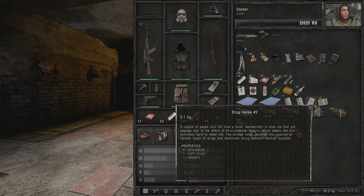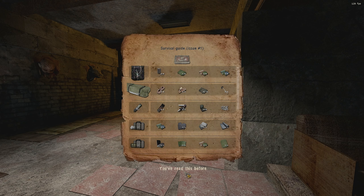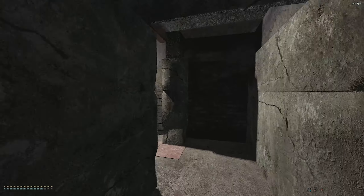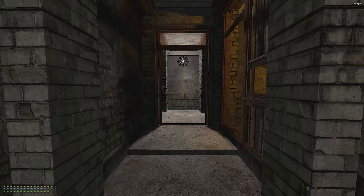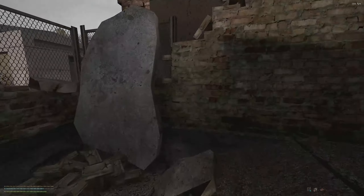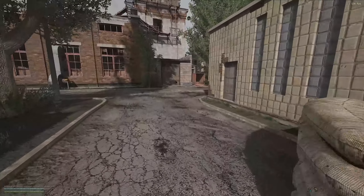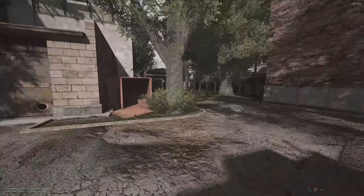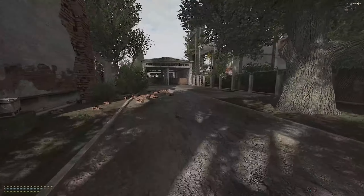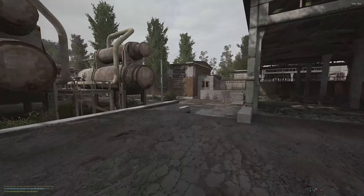It's very important that you read the recipe books - once you read them they get saved on the workbench. I tend to just carry them, but now that we have a stash near the technician we'll store them there rather than the stash at the 100 Rads Bar. That way we don't have to keep going back and forth.